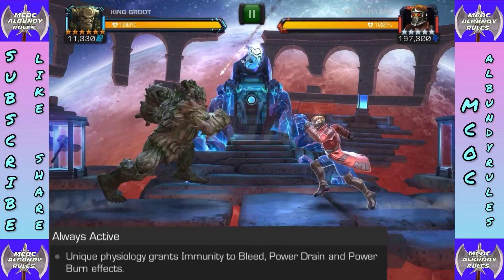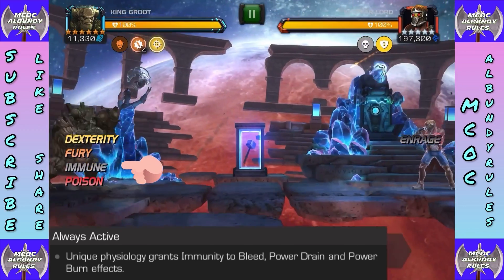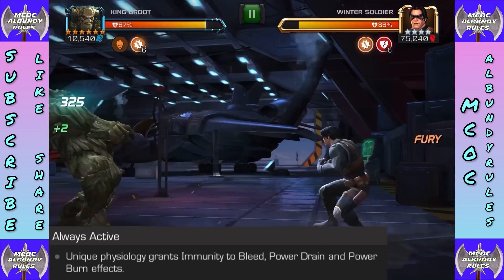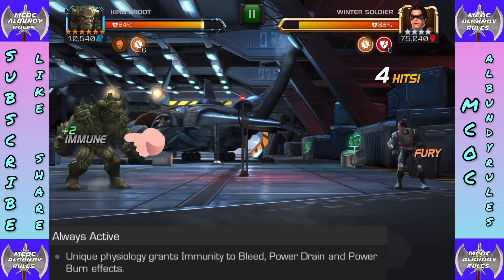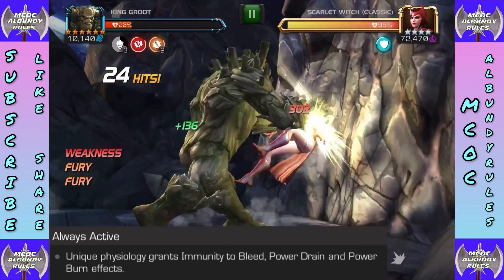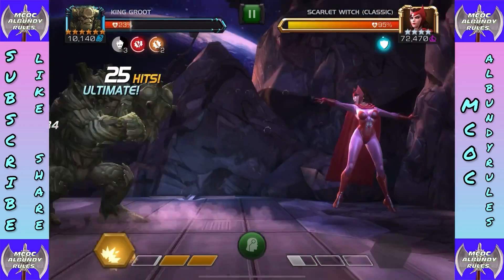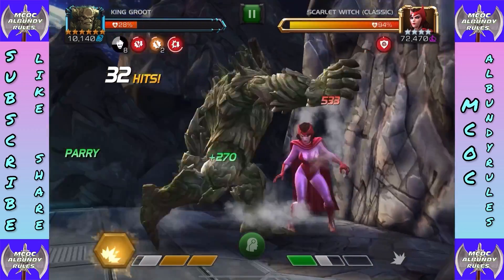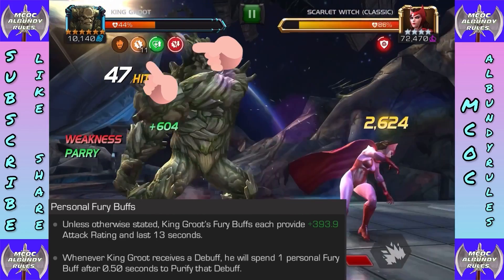Welcome back everybody to MCOC Albundi Rules. I've got the King Groot buff tutorial for August 2021 — buff always active. We see immunity to bleed, power drain, and power burn. Throughout the video you'll also see other debuffs falling off, and I'll explain that as we progress throughout the video.